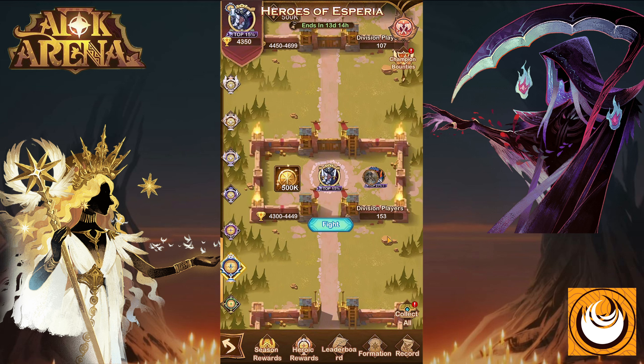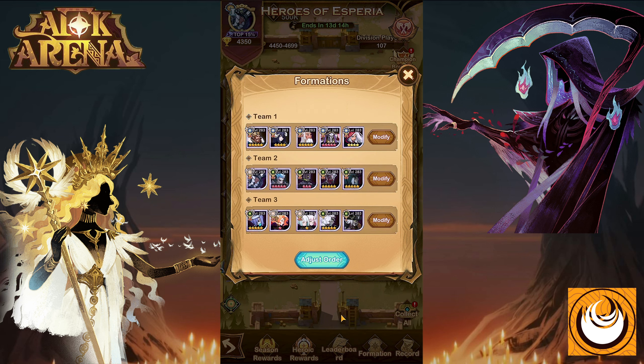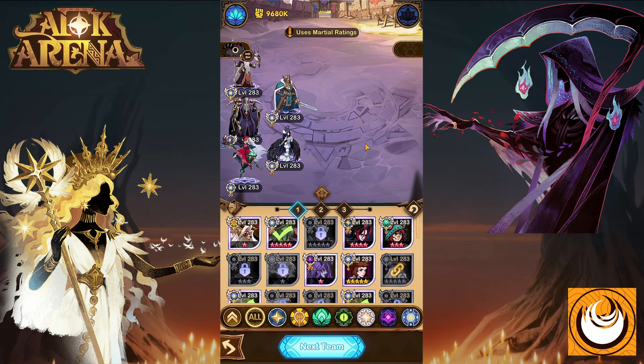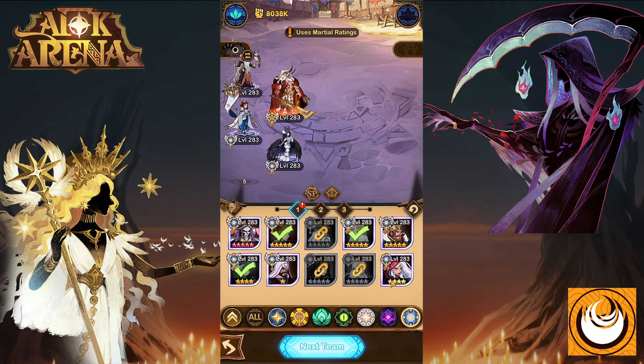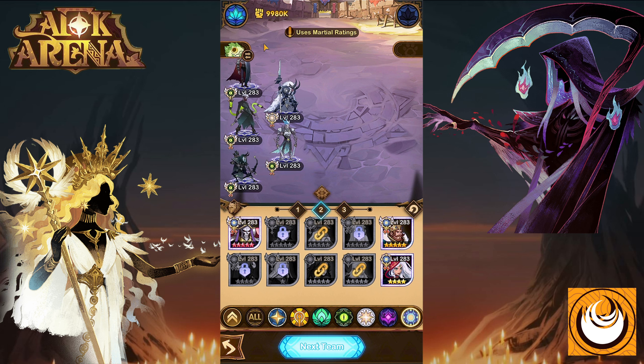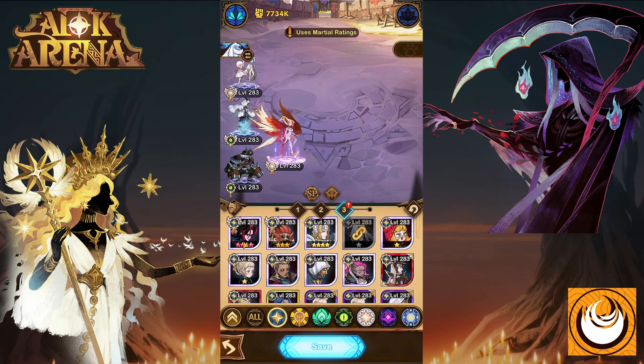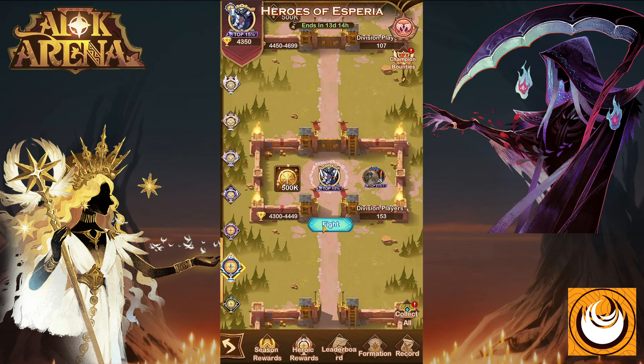I'm currently in the Silver Division. When you begin, you need to set up your team formations or your defensive team formations. I'm currently in Silver and it requires three teams. You can mix and match your teams as you please — essentially you want to set up the strongest possible teams that can make the most out of the buff that is currently available. Once you've set up your teams and you're happy, these are your defensive teams, meaning any time an enemy attacks your base, they will encounter these teams shown below.